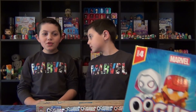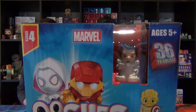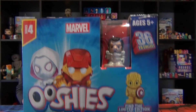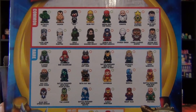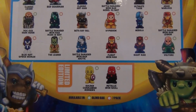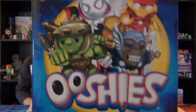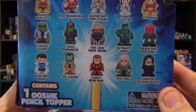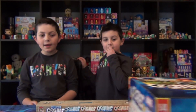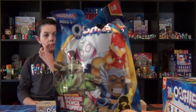Here's the box of the new Series 4 Ooshies so you can see all the Ooshies that you can collect. The Ooshie that's inside the box image is a silver suit Tony Stark, pretty cool. On the side you've got the checklist with all the new characters, and there's 36 to collect which is awesome. On the back you've got some artwork made by Ooshies, and on the front there's an Ooshie. Then you've got another checklist. Now we'll review the blind bag artwork which was on the back of the box.